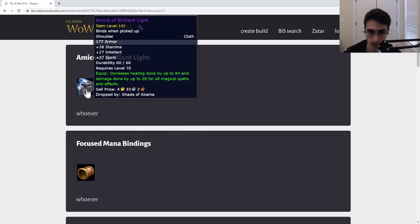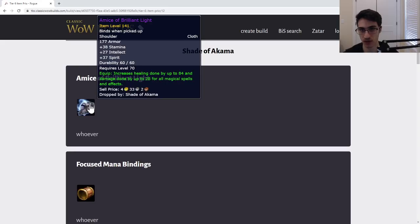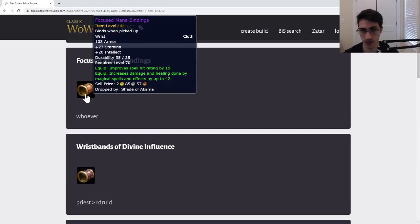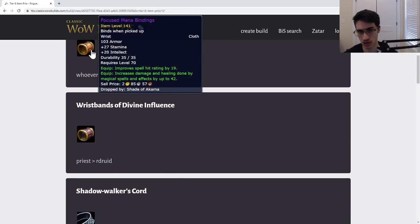There's a shoulder that's not very good — give this to anyone who wants it, it's very bad, even compared to tier four and tier five. There are some hit wrists — give these to anybody who wants hit. This item is never on any BiS list for tier six, but compared to Wrists of Havoc and other items people are still using, it's a pretty nice item. Give these to any caster that still doesn't have Mindstorm Wristbands from Alar, and to anyone who needs help with hit. Definitely not a useless item — give it to the class that would get the biggest upgrade since it's not BiS.